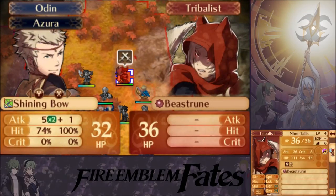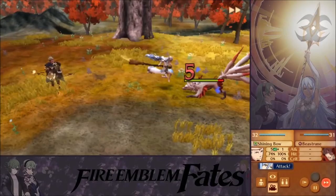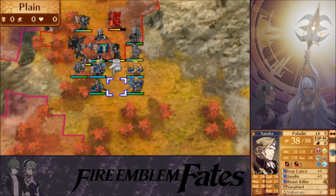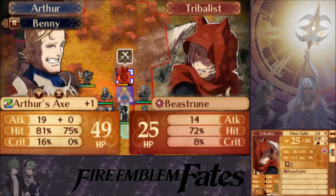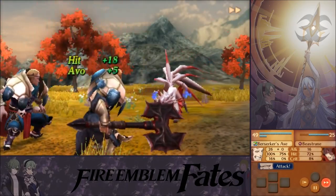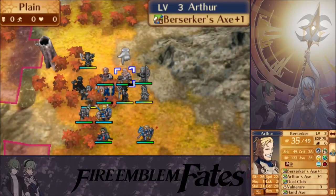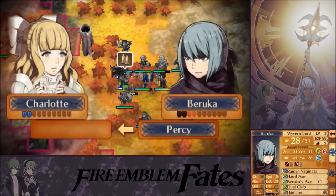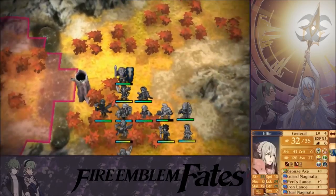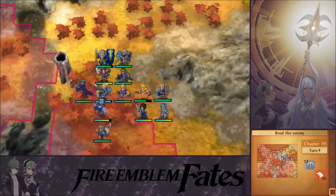I'll just attack with the shining bow, and Azura will hit too and deal damage thanks to the lowered stats. Nice — good starting damage. Level 4, level 3. You take the kill, Arthur, with the Berserker's axe. Sure it'll hurt you, but it's powerful. I don't still have a healer running around — whatever. Transfer over Percy and separate the two of them again. Let's just move a bit further back.